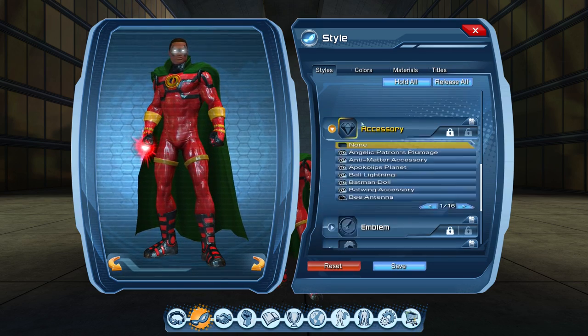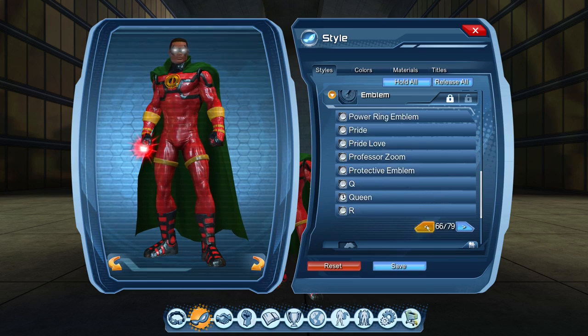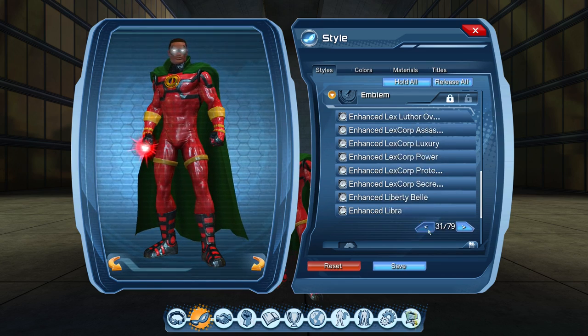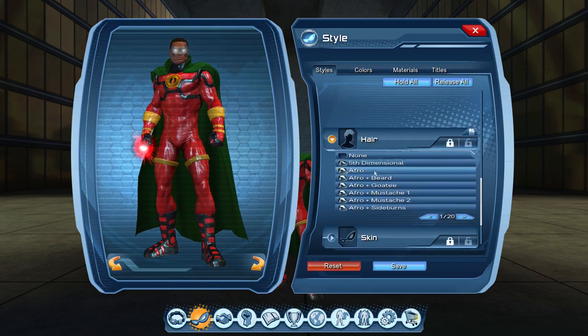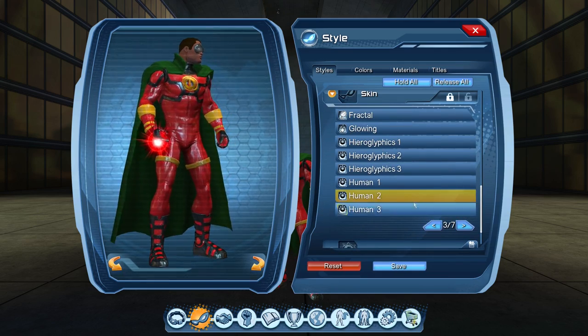Accessory — I do not have one equipped as well. Emblem — I have the Enhanced Hero Tech Emblem. The hairstyle should be the buzzed hairstyle. And the skin is Human Skin 2.